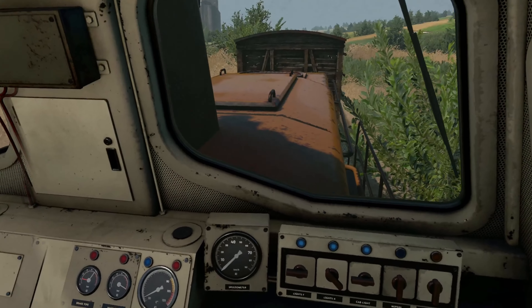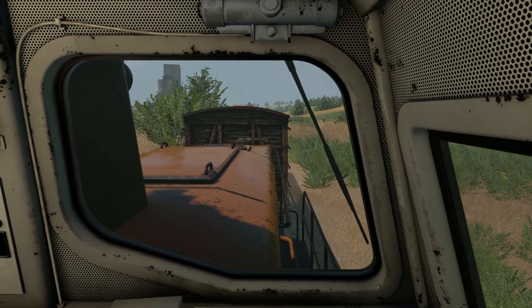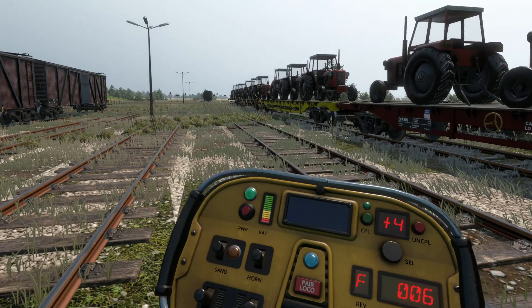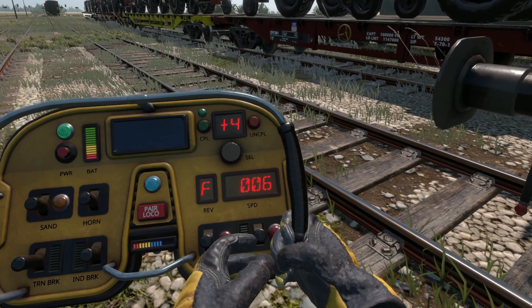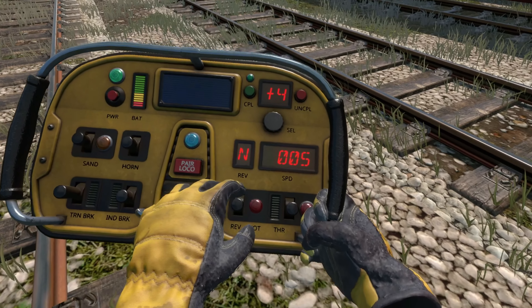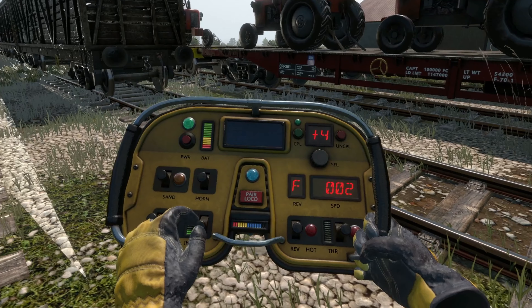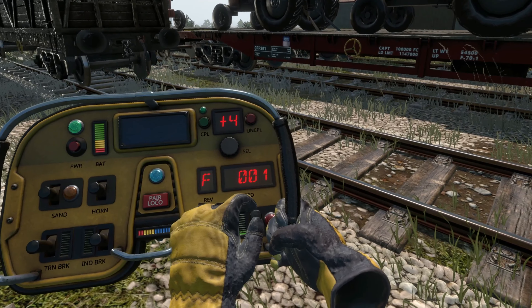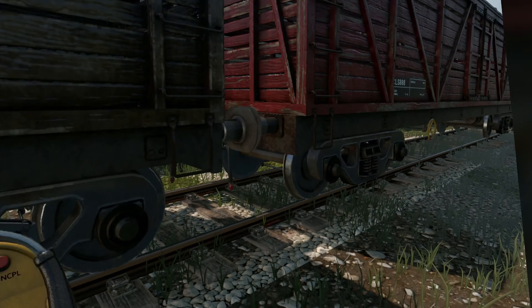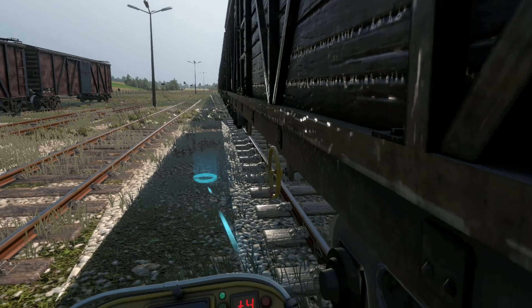We're going to use the locomotive remote to hit the independent brake when needed. We've got empty stock cars so it's not a huge deal. Let's give it a little throttle — we're only doing six kilometers per hour. Oh, I had my reverser in neutral! Full independent brake — okay. Just a hair of throttle, then off, then brake. We probably hit that at about five kilometers per hour — not horrible, it'll be okay. All hooked up!